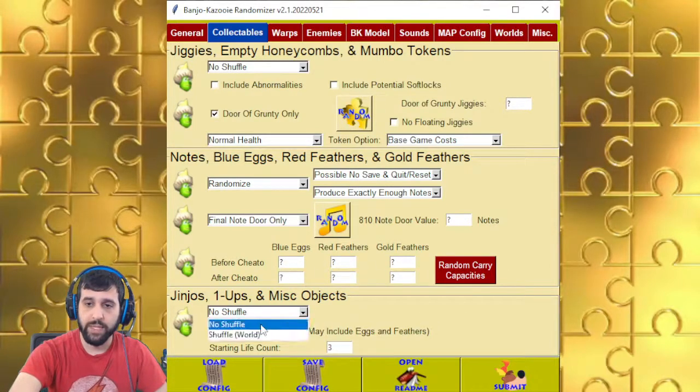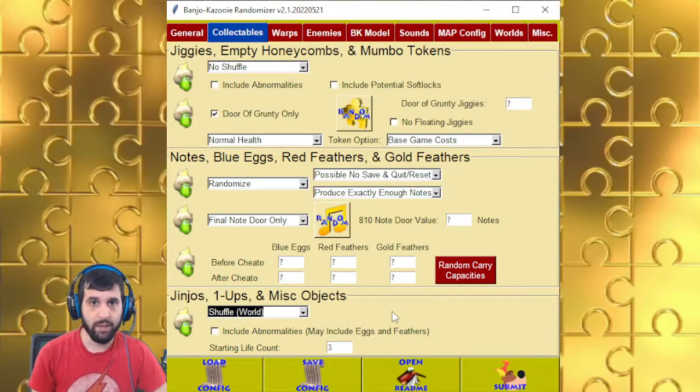Jinjo's one-ups and miscellaneous objects are only options by world because whenever you leave and come back, they will reappear and they don't save over. There are some abnormalities though — for example, in the Gruntilda final battle, there are some that are considered abnormalities because they respawn, so you can include a shuffle of those.